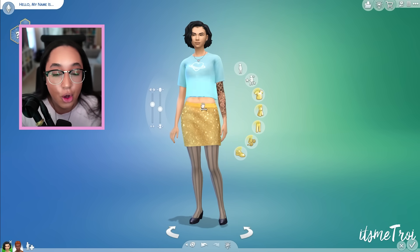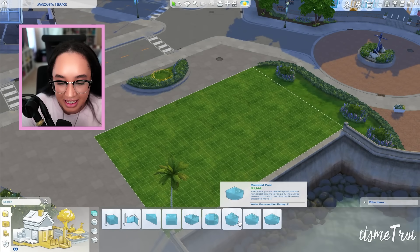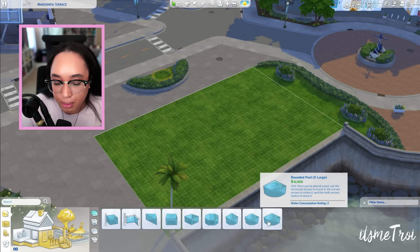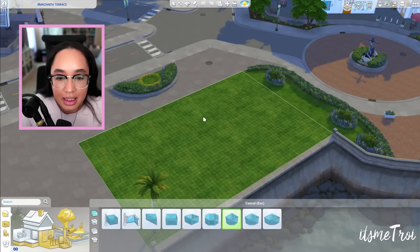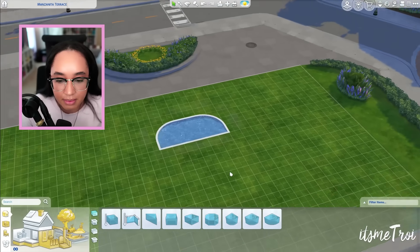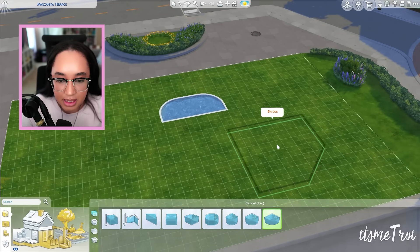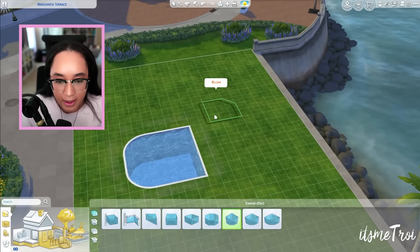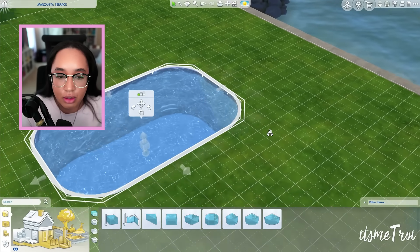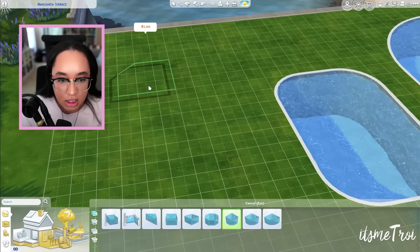That covers all the new CAS features — let me know in the comments what you think. Now, builders rejoice: there are curved pools in The Sims 4. We have the Rounded Pool, Rounded Pool Large, and Rounded Pool Extra Large. I attempted to build a heart shape with them, which... didn't quite work out — I'm not a builder.